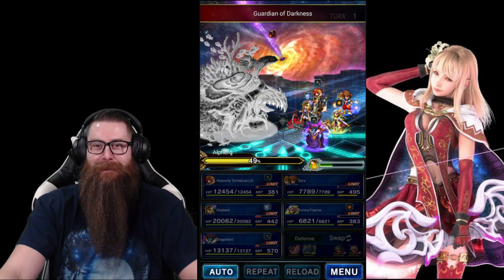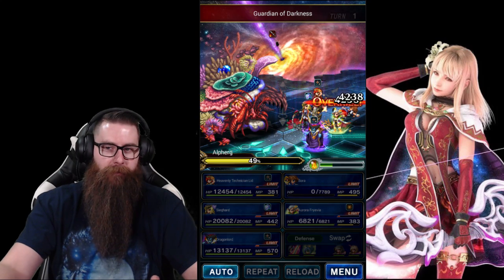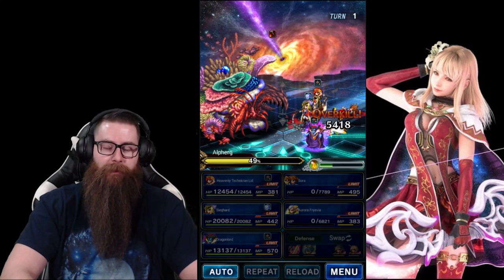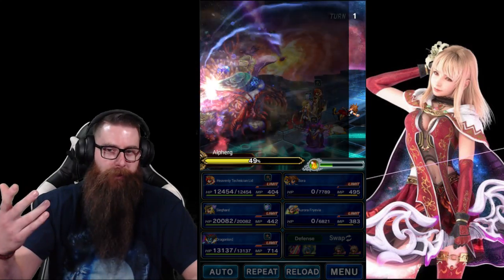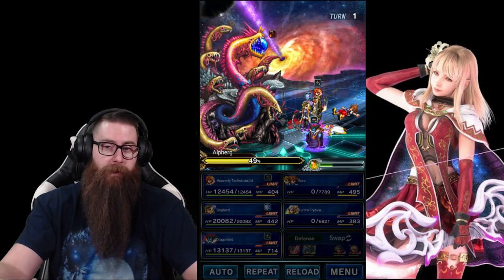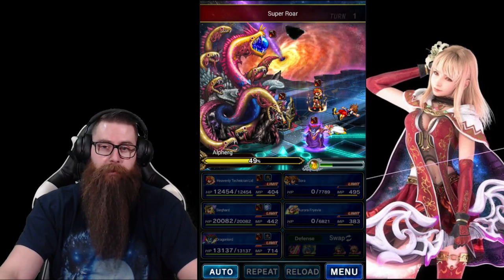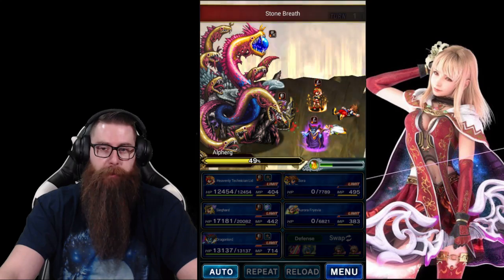Just made it. So the counter to using physical attacks on him pretty much kills your melee DPS. Then he's going to phase transition and do a magic AoE and a physical AoE. But since we have hit points, defense, and spirit on our guys, they're going to survive the physical part, and Sieghart's going to cover the magic part.